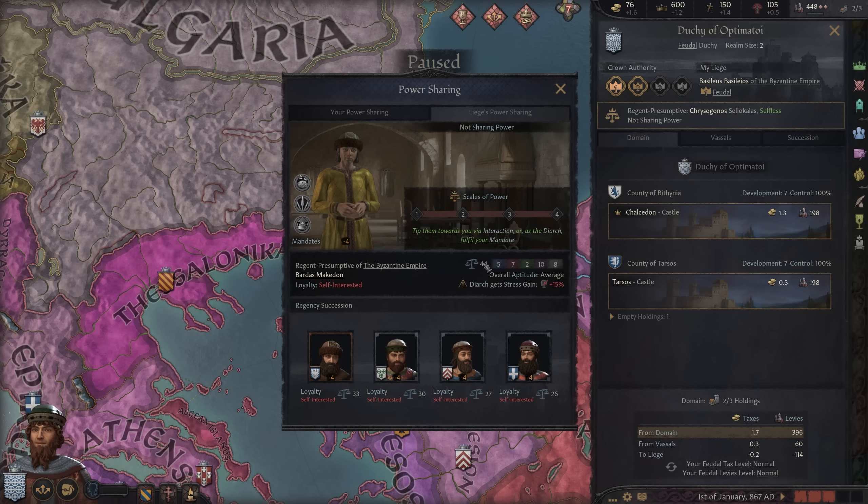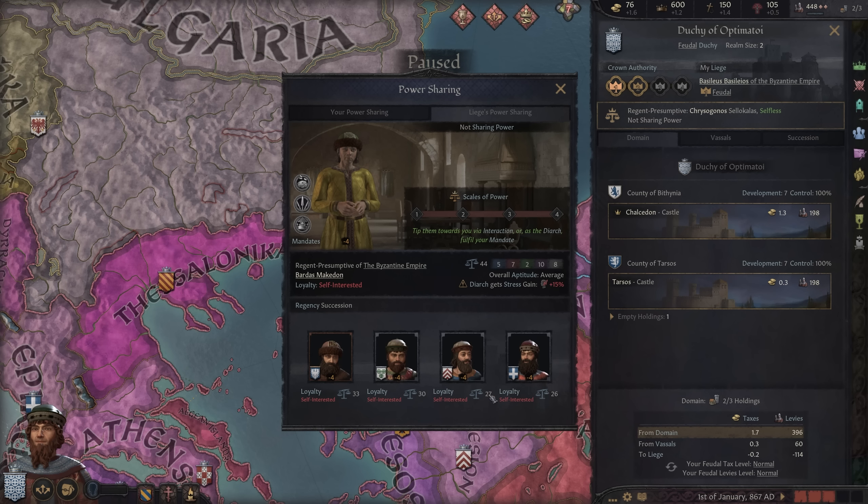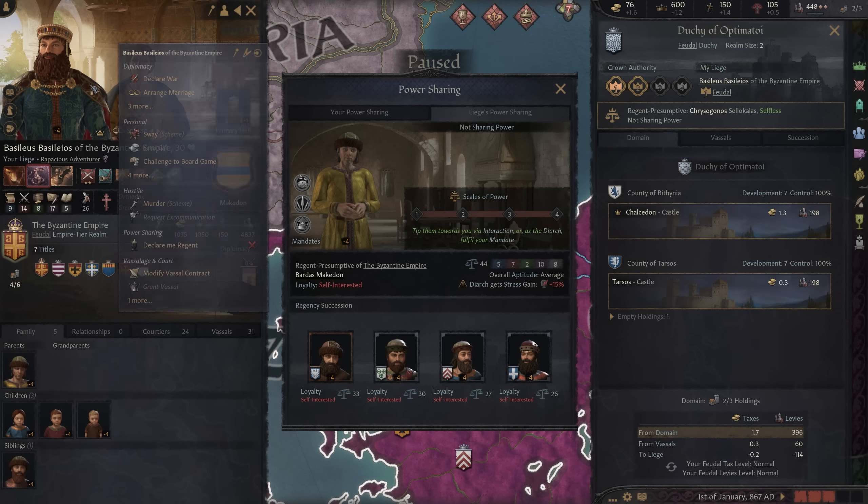There are a variety of factors that come into play when determining a regent: familial ties, relations, position on the council, powerful vassals, court language if applicable, and even traits. Somebody playing by the rules would care about all these things, but a career regent knows none of this can stand in the face of a good old power play.